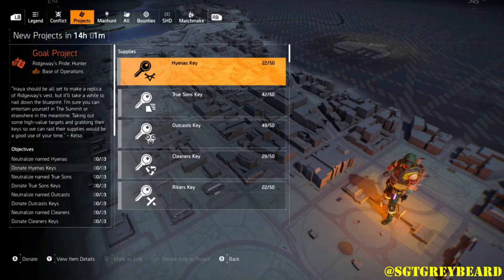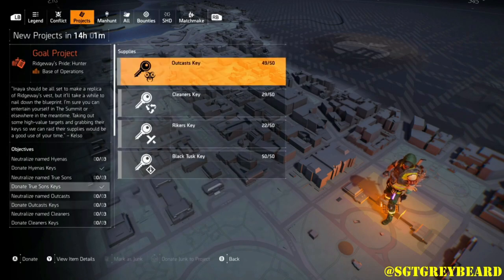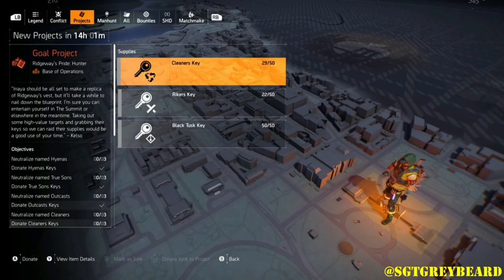For those wondering how to get an exotic component: all you need to do is break down a current exotic that you have. If you don't have an extra one in your inventory, you'll need to do some farming. Once you get an exotic, break it down and that will give you the component.